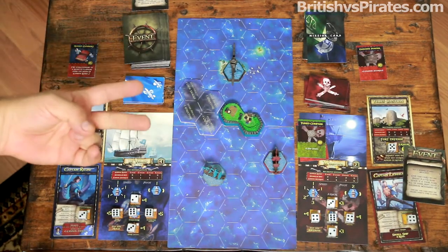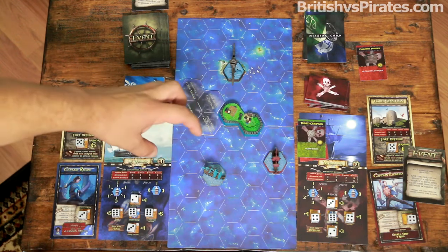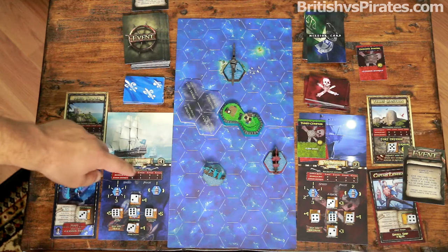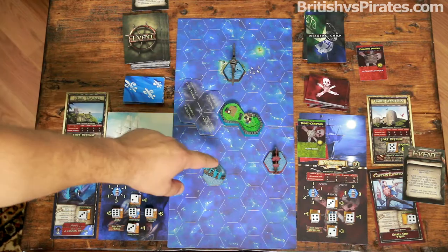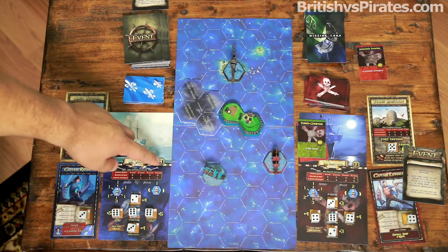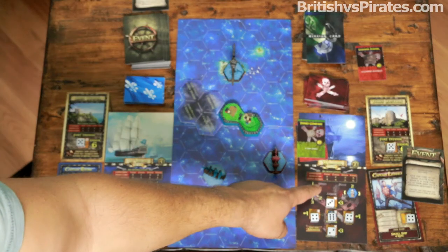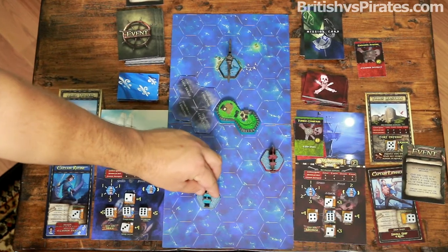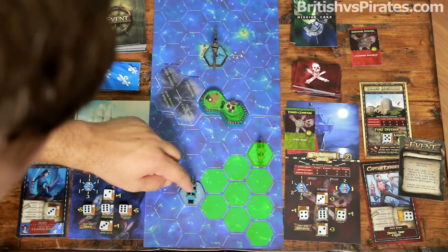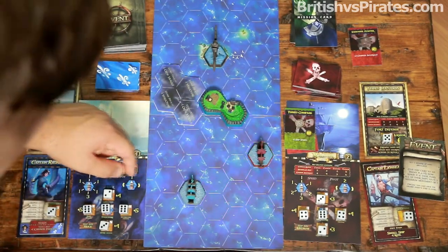Now we're allowed a movement action and an attack action. The enemy ship fired at our front, so we don't want to expose that side. A pro tip: look at your cannon stats to find the sweet spot where you get the most dice with the most cannon accuracy, and plan to place your ship in those strategic locations. For us, three and four spaces away are our sweet spots. We pivot one and move forward one. Counting from center hexagon to center hexagon, the enemy ship is three spaces away.